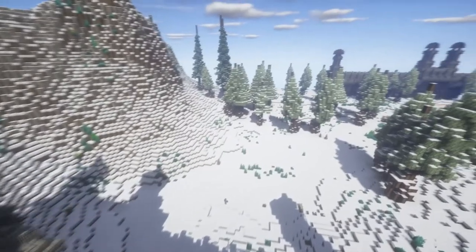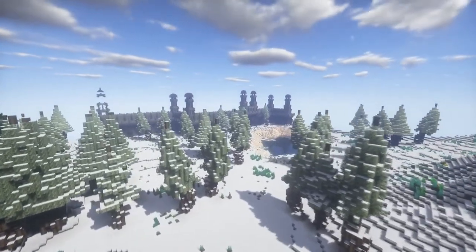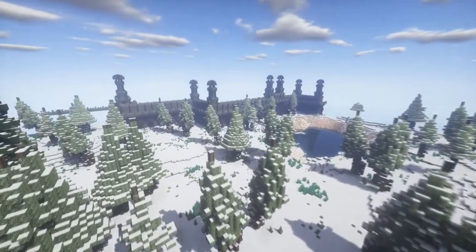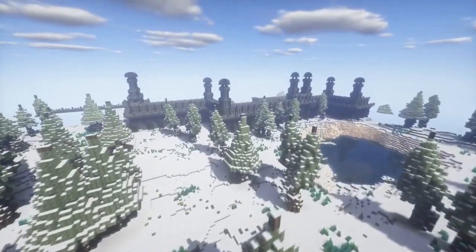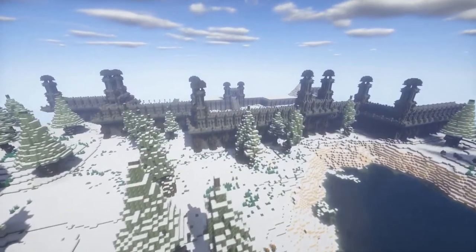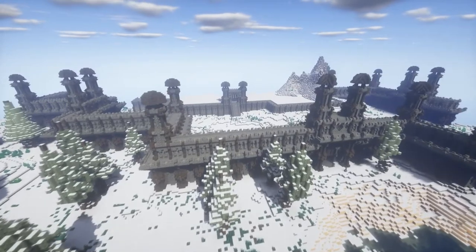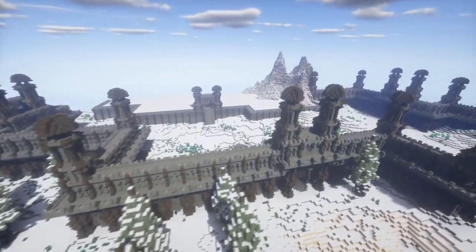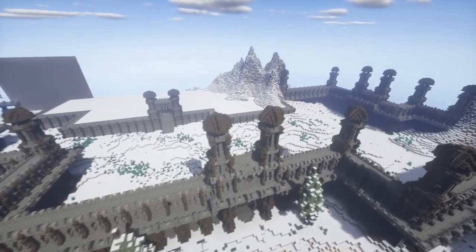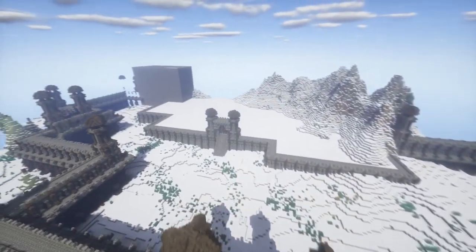I spent the time between our episodes copying and pasting our modular wall until we had a full city wall. Our city is broken up into multiple sections and tiers. The first tier is where all the common houses, the market, and buildings like those are going to go. The tier behind it, slightly elevated, is going to be where the wealthy citizens and higher class buildings are placed. That wall on the right leading outside the city is where our harbor is going to be placed.